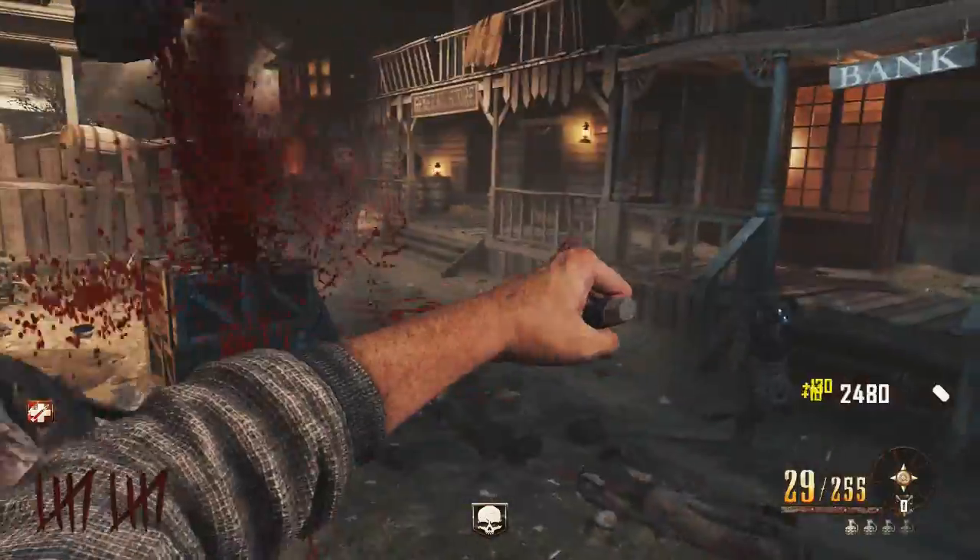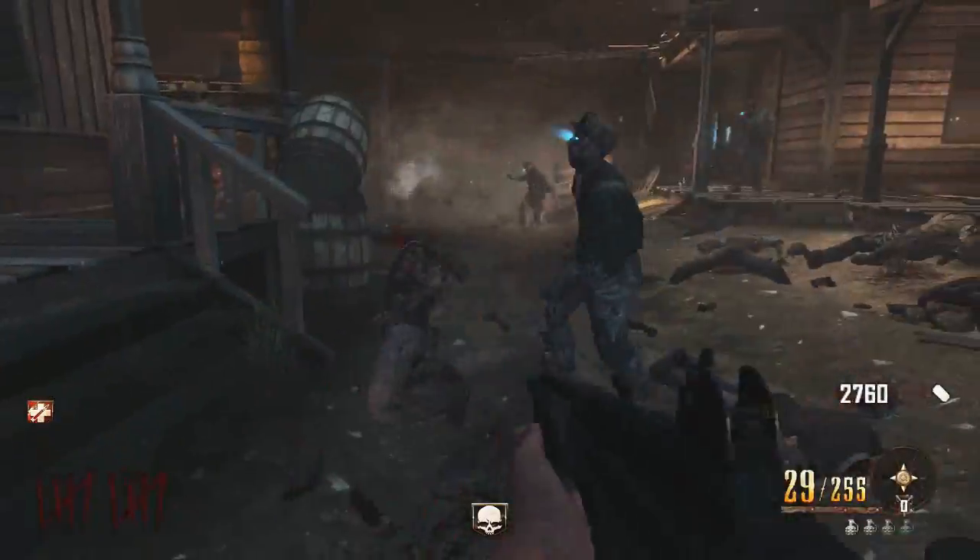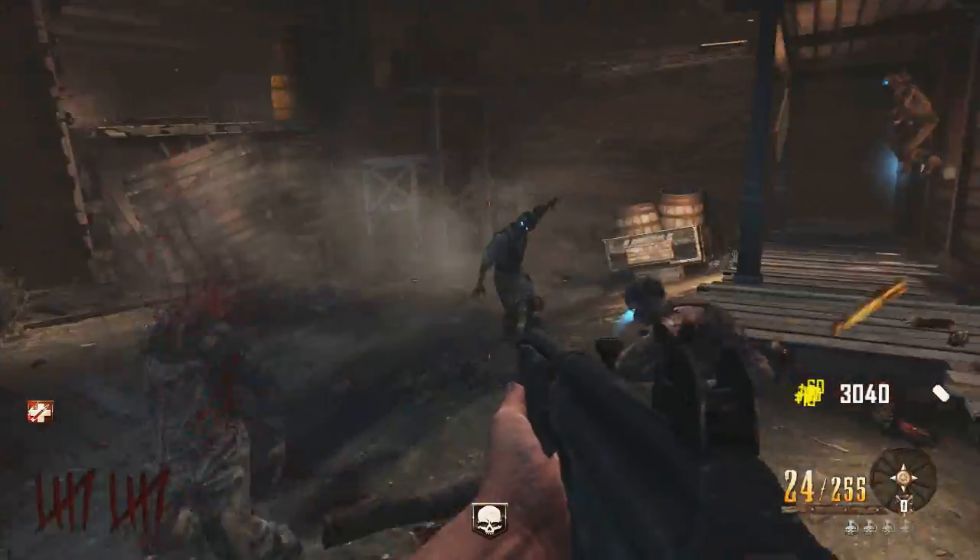It also keeps track of the round you threw it down on, so in case you were like, when did I throw it down — was it this round or that round? It actually says it underneath your perks, which is really useful in case you forget.